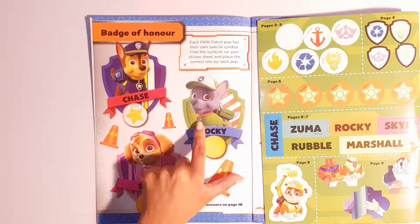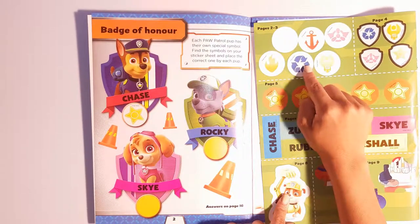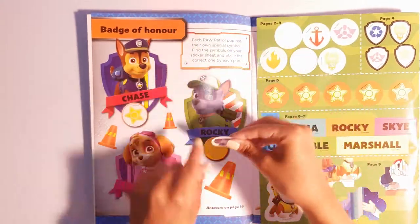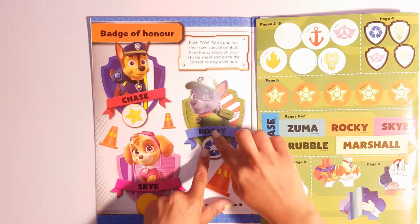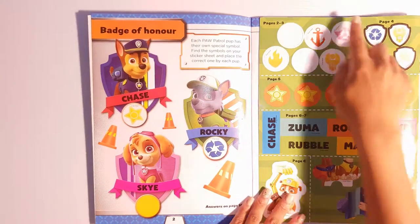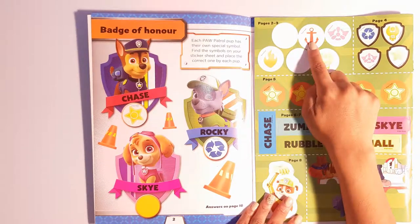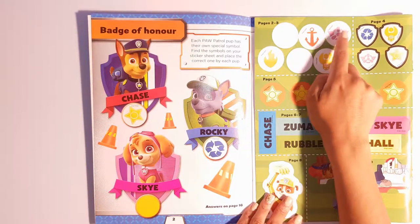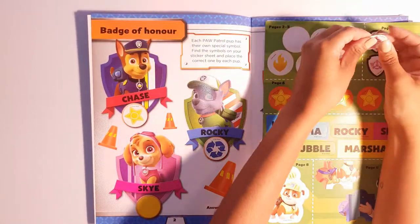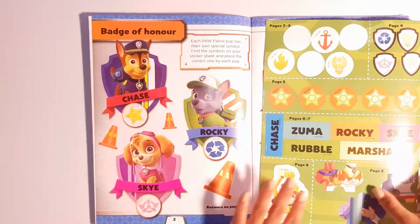Next we have Rocky. Rocky's symbol is the recycling symbol, right over here. Then we have Sky. Can you spot Sky's symbol over here? Is it this one? No, it's this one. Good job guys — it's the one on the other side.